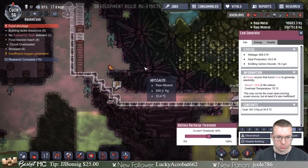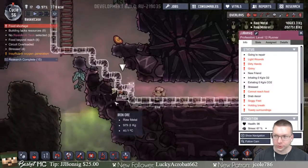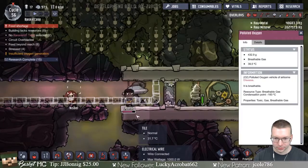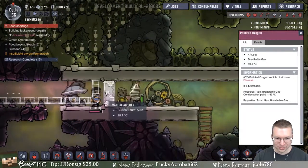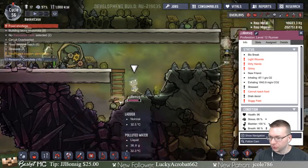How's everything going up here — are you guys still slowly working on this project? You're very sad. JJ Bonzig, you're very sad. Where are you? You have wounds, grimy, can't reach food, soggy feet.